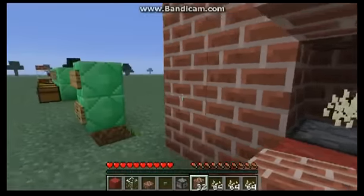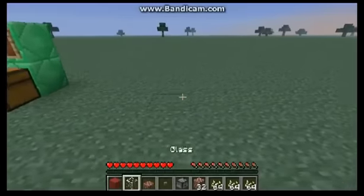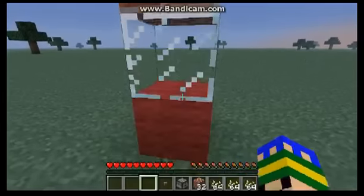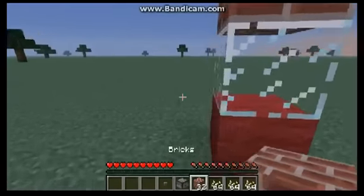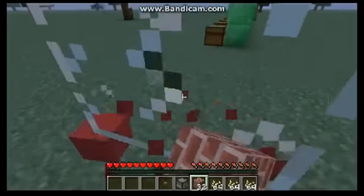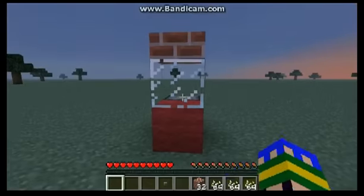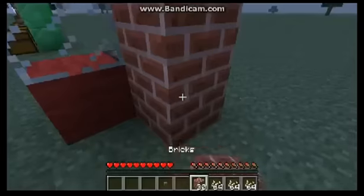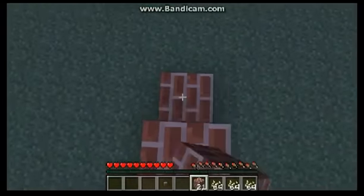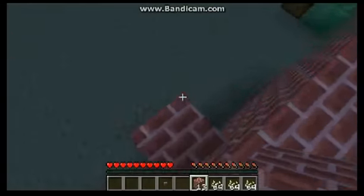Okay, so let's start making the popcorn machine. I'm gonna go ahead and start putting this — like the normal popcorn machine. Then you'll put the dispenser here and put the red wool here, then make a normal wall. Let's make a little wall like that — I think that's okay for now.